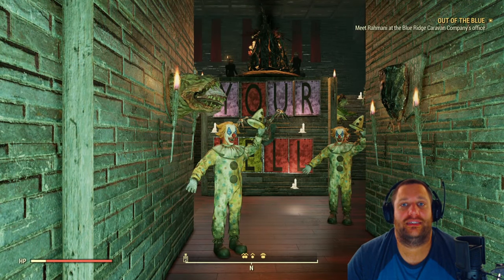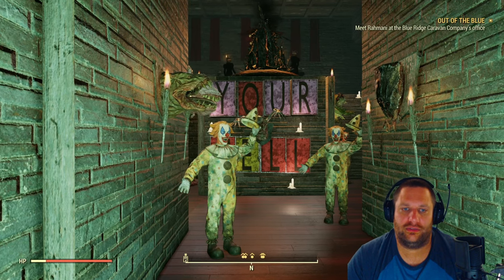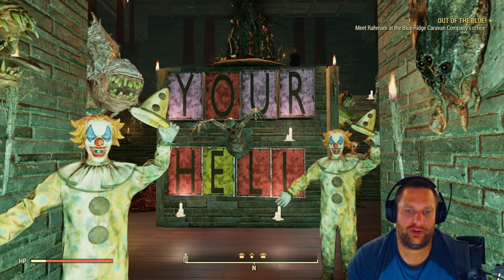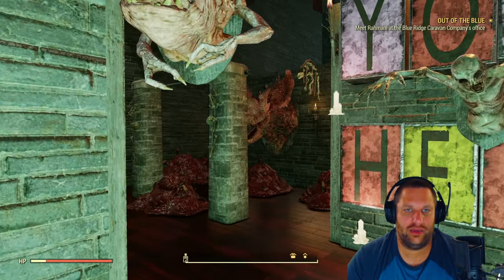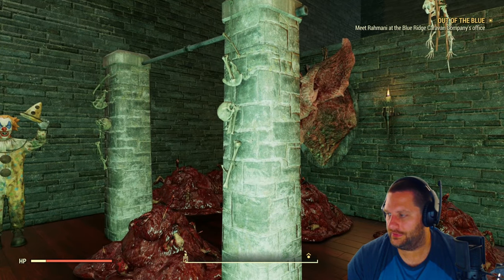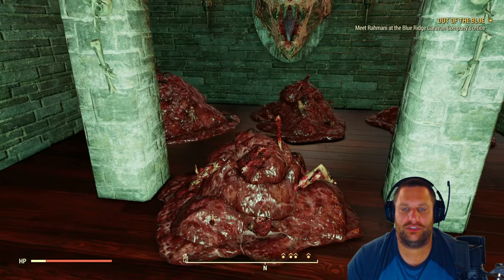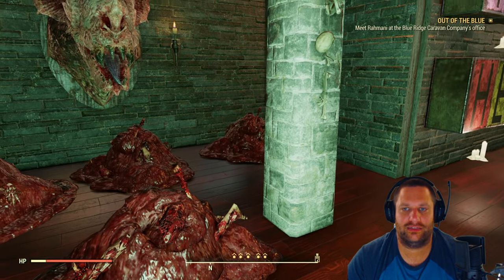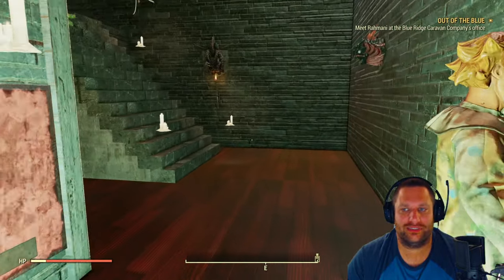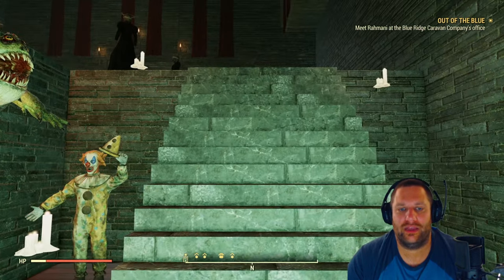When you enter into the closet, it is a place of nightmares. You've got clowns, you've got heads on the walls, even with the words of your hell written in the front of it. Over here on the side, you have the Scorch Beast Queen. She has just eaten her last sacrifice. Who will be next? Whoever falls asleep will probably be the next one.